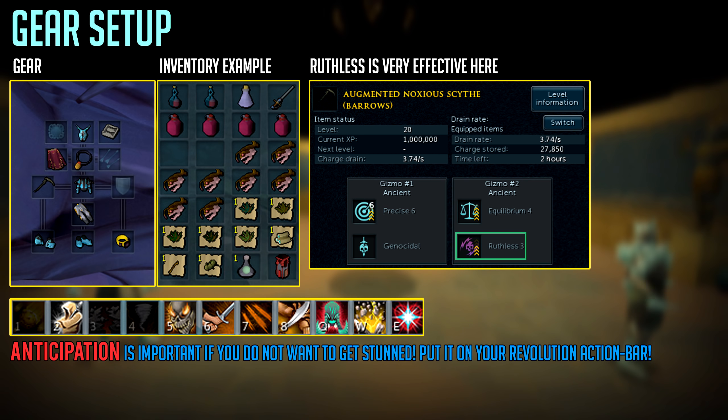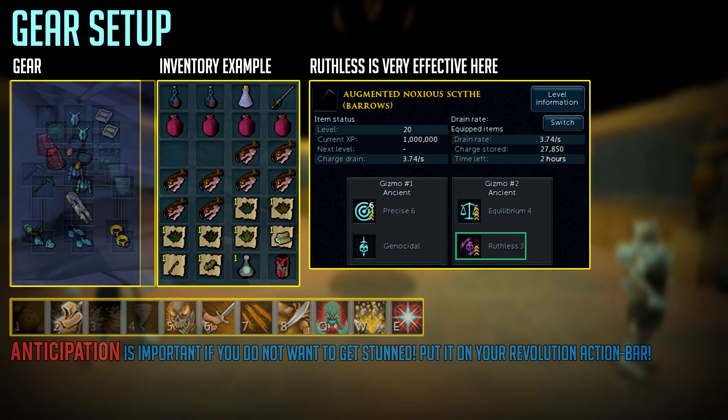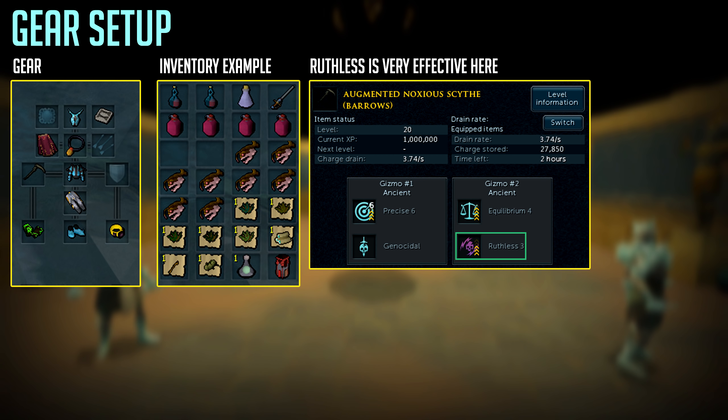As for the gear setup, for your armor you want to focus as much as you can on tri-brid pieces, because otherwise the crystal shapeshifters will switch to the style you're weakest against. You want to trick them into using the style that works out for you. In this case we'll be farming them with melee weapons, which is why you want to use one piece of ranged armor — I'd recommend Armadyl legs. For the rest of your setup just use crystal armor and a tri-brid cape like a max cape or your slayer cape.